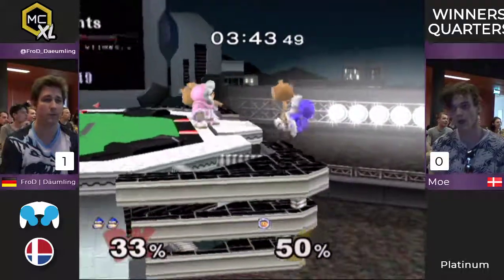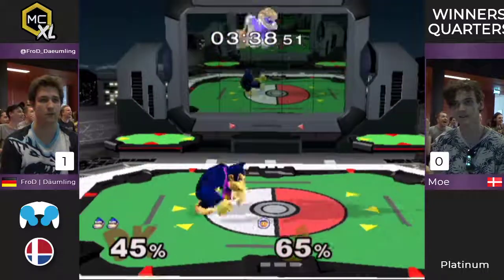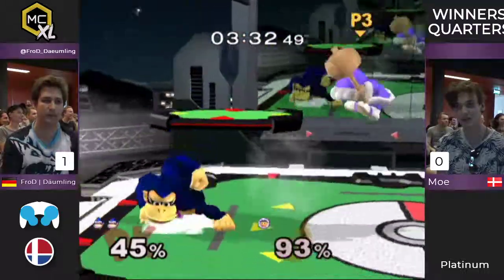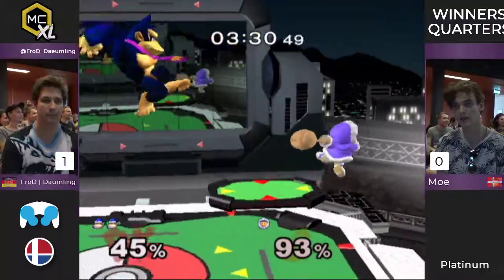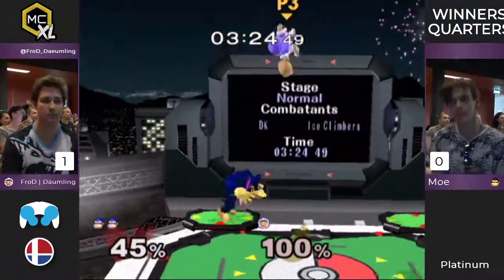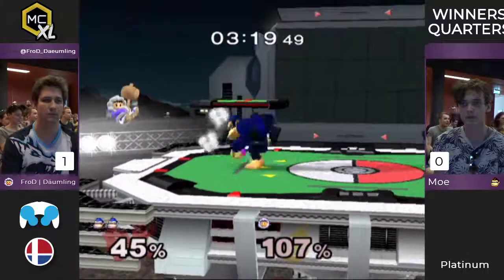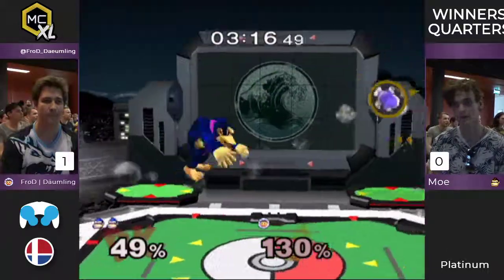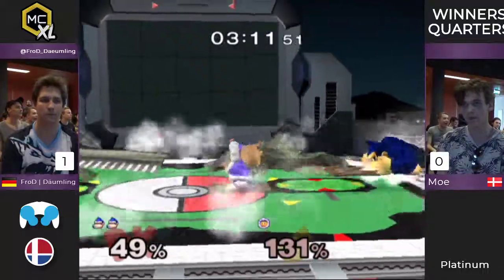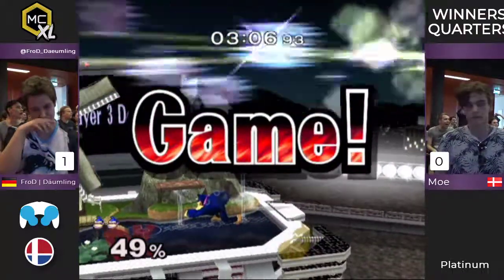That's 40%. What happened there?! That was so impressive. He just went for it — he risked it, and Nana died in the end. The one person that had nothing to do with the entire exchange just died — bystander. This is looking so impressive, this is pretty much impossible. He can go for trades — he doesn't need to engage in the risky neutral game as much as Daimely has to. One back air will do it — that's the second game.